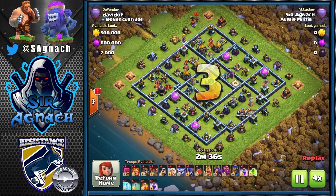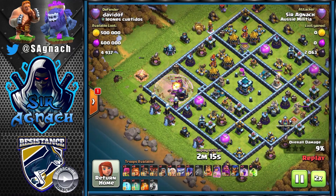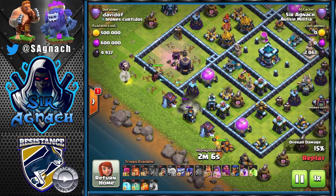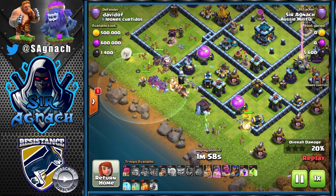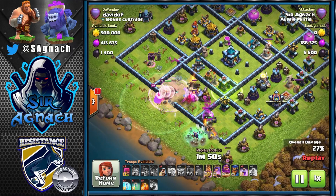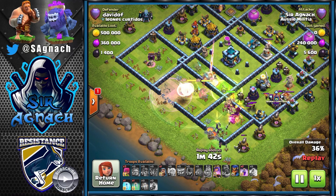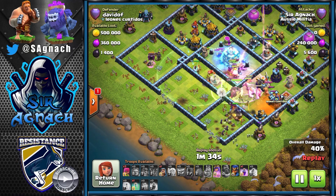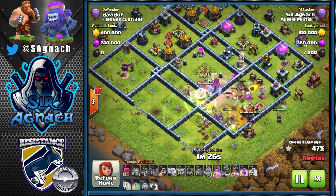The next two are quite similar bases, but on this one the defenses are on the outside and all the infernos are on the left-hand side. I send the blimp to get rid of the single inferno and start my queen walk, put the king with witches at six, then send all my super giants with yetis into that middle compartment with the Royal Champion — making sure they walk in an anti-clockwise formation so some go into the temple and they can get rid of the eagle as soon as possible.